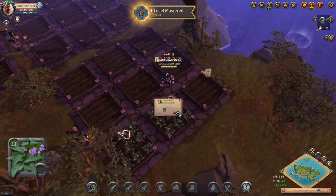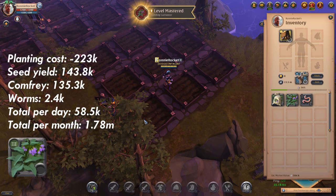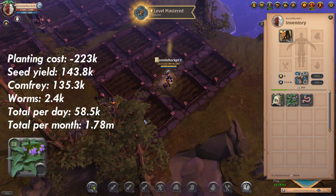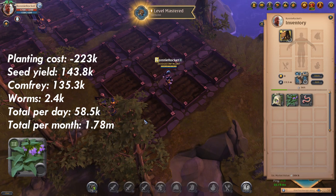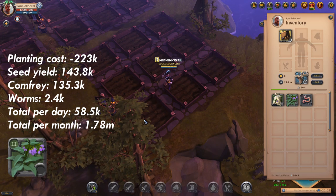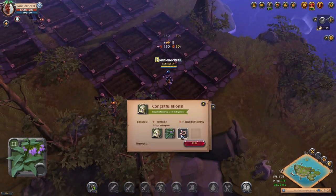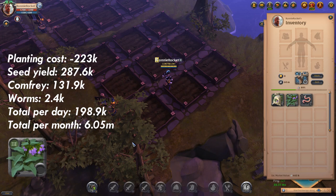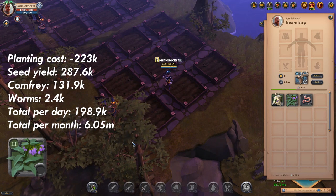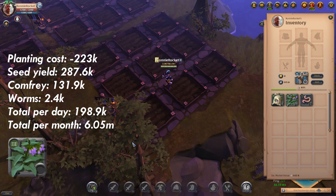Our next herb is Brightleaf Comfrey. Comfrey comes at an initial investment of 223k silver to plant all 45 plots. Without focus I got back 398 comfrey, 29 seeds and 12 earthworms, making a total of 58.5k per day and 1.78 million per month. With focus we got back 388 comfrey, 58 seeds and 12 earthworms, making a total of 199k per day which is 6 million per month.